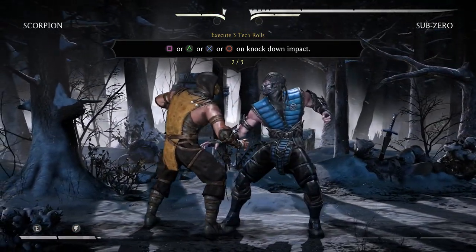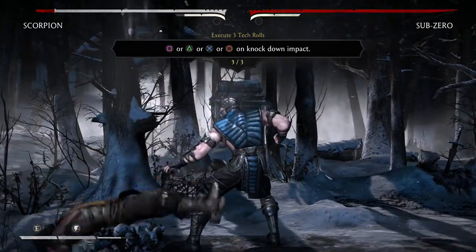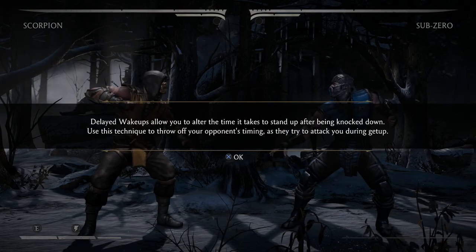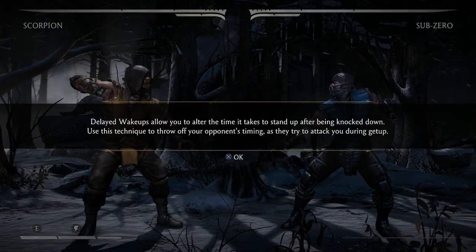Such specific timing — there's advanced stuff I'm never going to use. Delayed wake-ups allow you to alter the time it takes to stand up after being knocked down. Use this to throw your opponent off guard as they try to attack you during a get-up move.